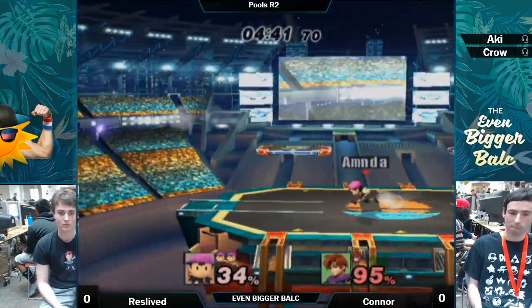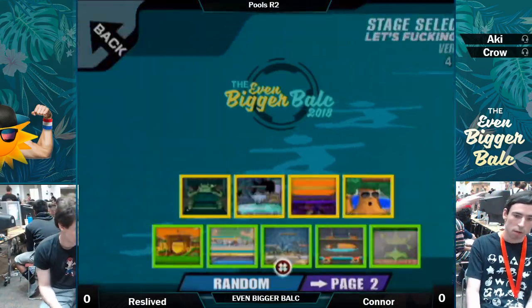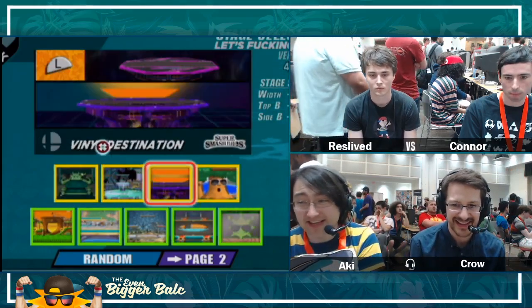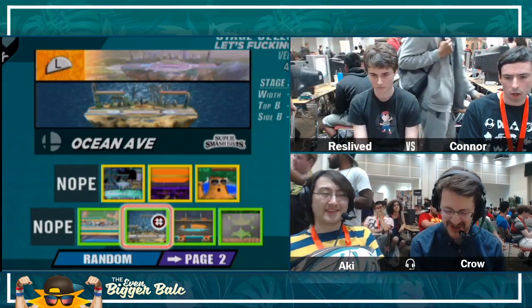The PK fire — did he do a double jump cancel with PK fire? He just died out. DJC PK fire is so frightening until you realize you can just trade with it, and then they use the jump and they're out of a jump. Then they have to go down, and Ness doesn't have the greatest way to get down. Down air is great, but it's not disjointed — it's just so close.